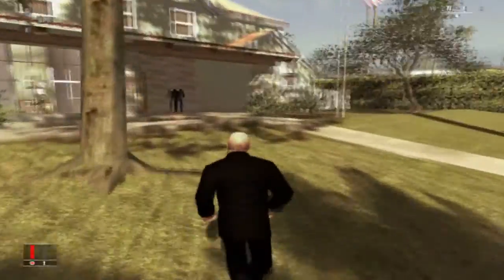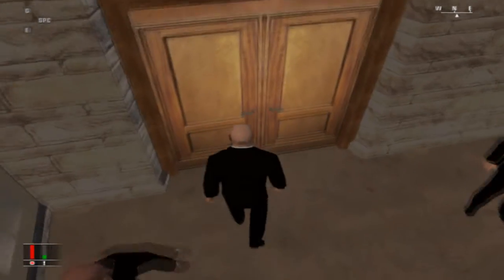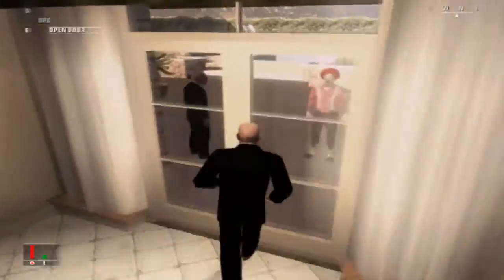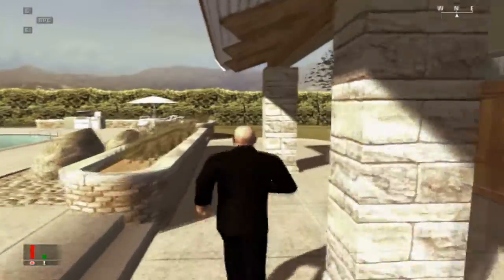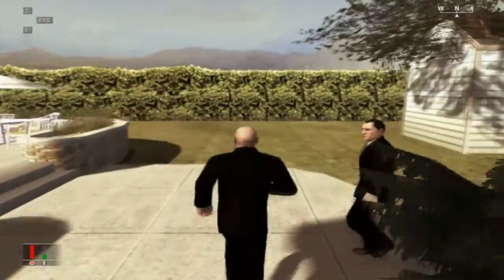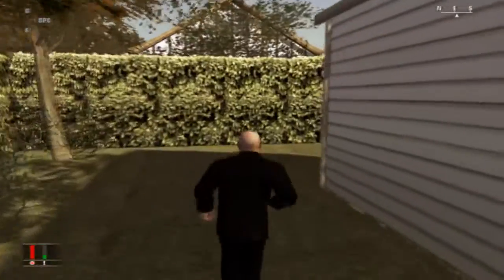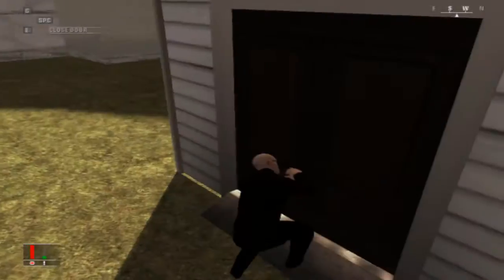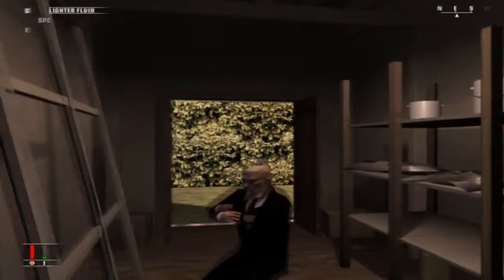We're going to run right up here past these guys — they're going to welcome us through this door. There's our target, Vinny. We've got something else to attend to first though. There's a clown doing clown stuff. And we're just going to run over here and quickly pick this lock. You've got to be kind of fast here because when people start showing up, it's just a mess.